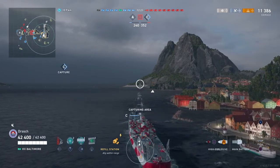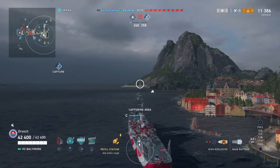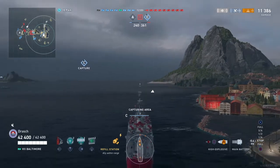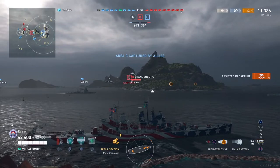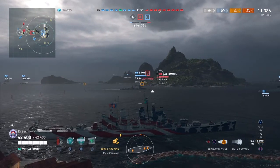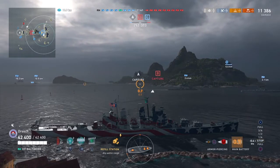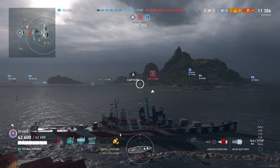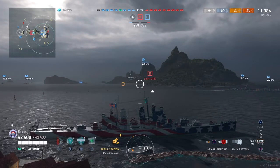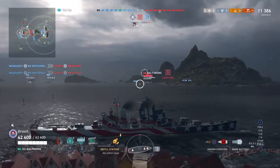We're going to try and cap C. A is still unchecked and B has been taken, so we're down on points by about 120. As we cap C with our friendly cruiser, I'm going to stay back as much as I can to avoid getting hit by the Sinop, which I'm half expecting to come to the right of us. Baltimore comes up broadside — I recognize this and switch to AP right away. I'm using Al Baltimore as my commander, paired with the Italian commander Mimbelli that increases reload, as well as a Scott for precision.